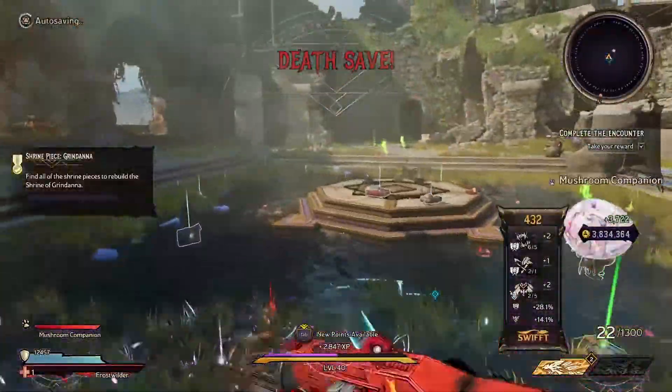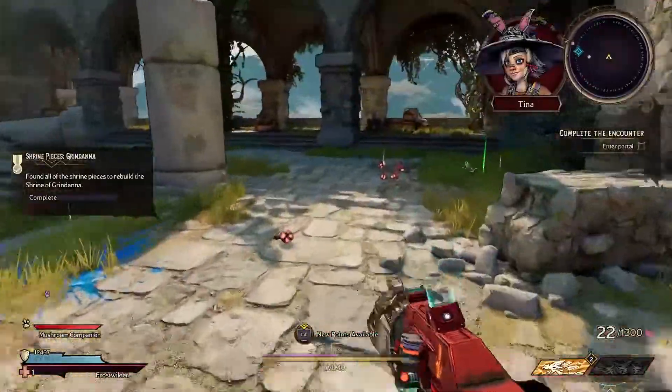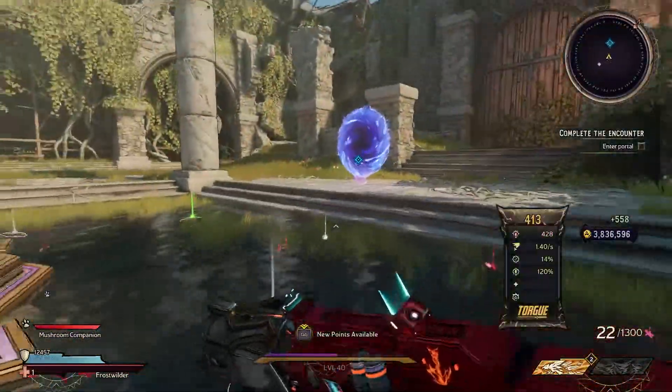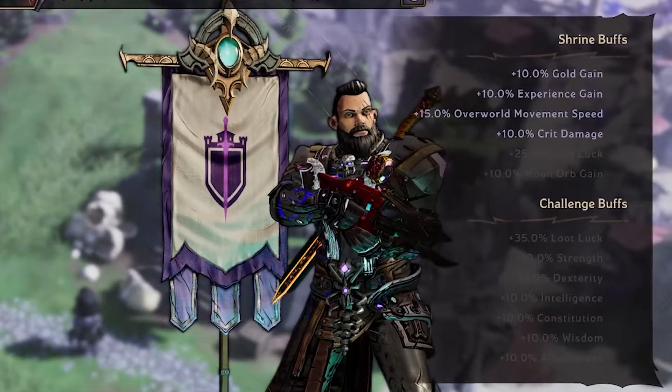Finding all the shrines in the overworld can be super helpful to you. The real importance of shrines is the buffs they provide as you play through the game. Many of these buffs will really help you become more successful, not only during the campaign, but also during the end game.